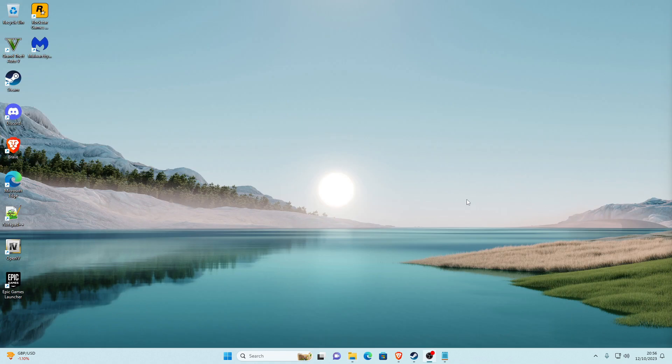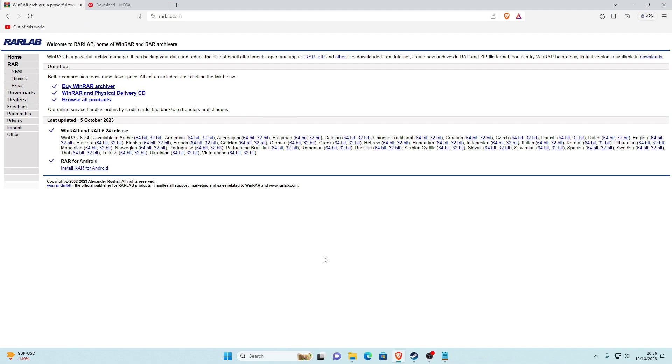Go to your browser — I recommend Brave, I use it, and it's linked in the video description. We're going to go ahead and find WinRAR. That's going to be the first thing for today's video. All the links will be in the description, so go down there — it's much easier. Once you've found WinRAR, it'll take you to rarlab.com.